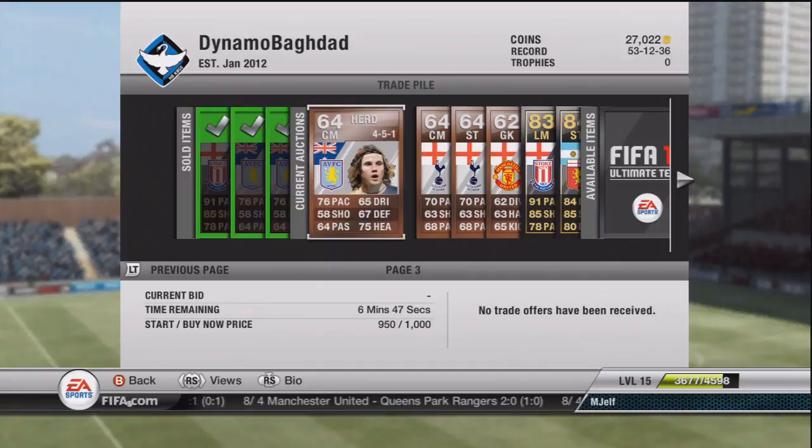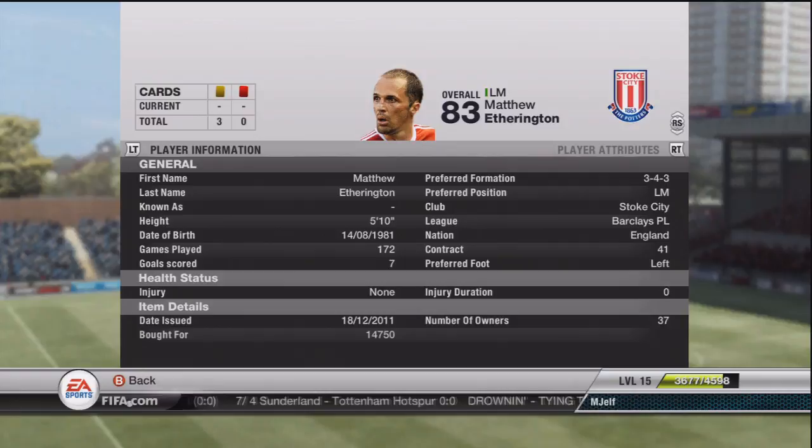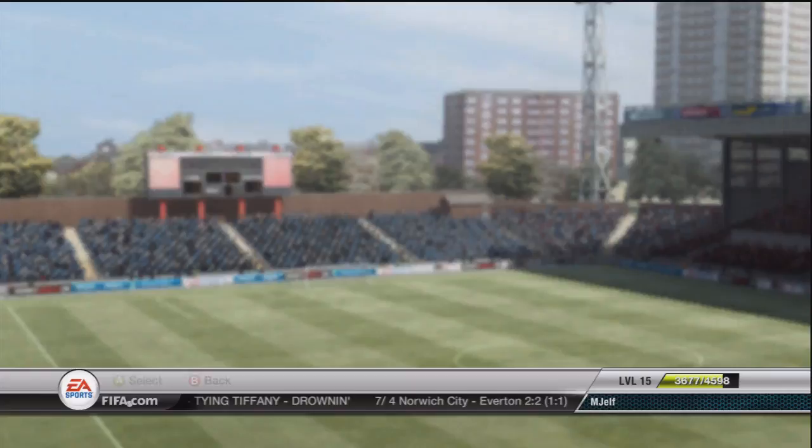He has expired. Then Hurd again, picked up for 200 coins - easy profit there. And we picked up this Everton for 14,750 - should sell for 18K, that's 3K profit. This other guy at 15K should sell for 18 or 20K. Hopefully that'll be a nice profit.